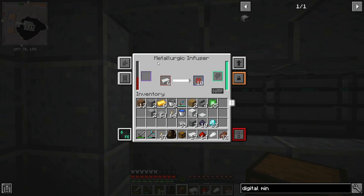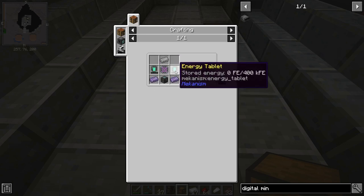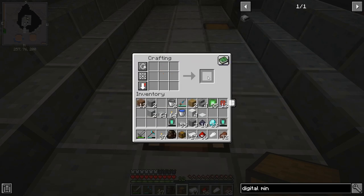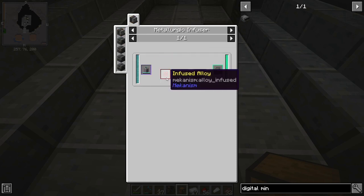Now this machine is fully upgraded it's going a lot quicker — nowhere near as much waiting around. While we're down here, let's just craft these energy tablets first. I've got two of those, that's all done.